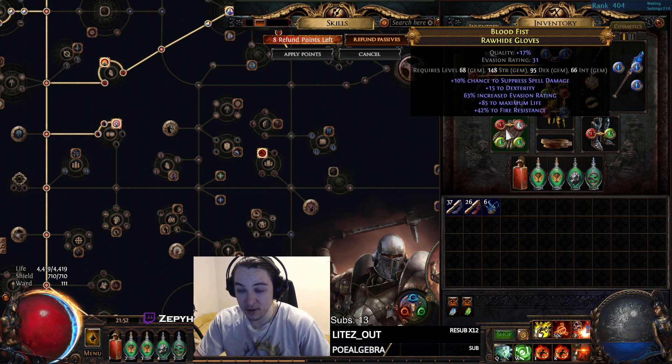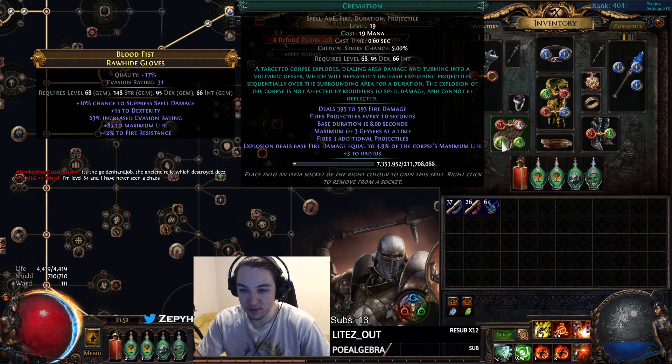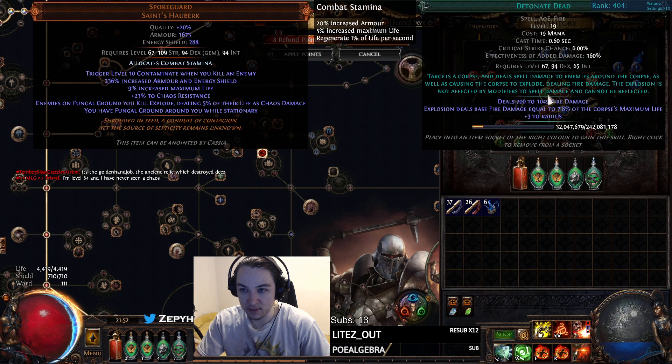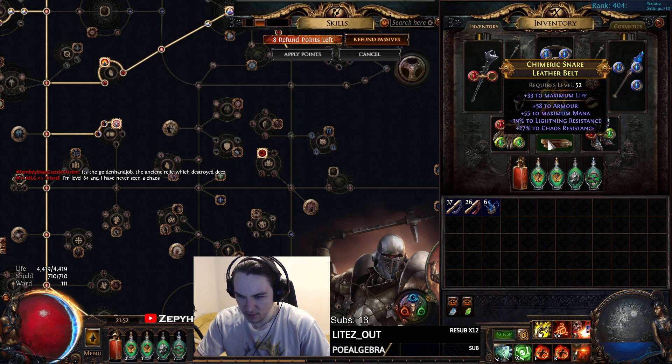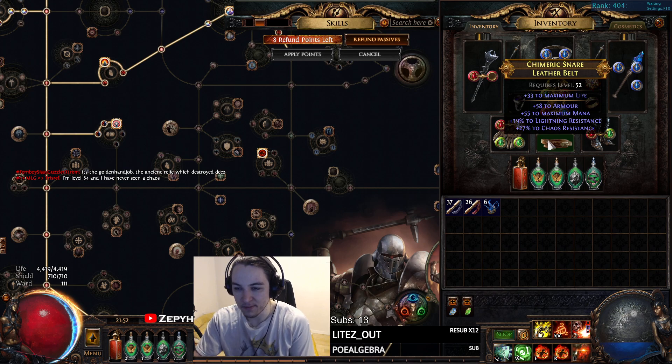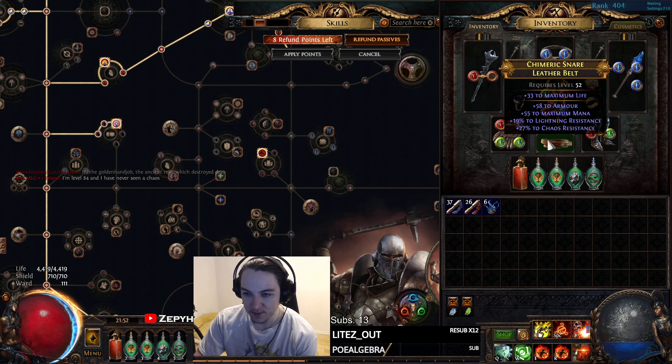My Gloves are insane, actually — Spell Suppression, 15 Dex which I need for this build because of DD, Fire Rez, Life. My Belt is missing Life but it's a good place for the Belt for now. It has Chaos Rez, Lightning Rez.